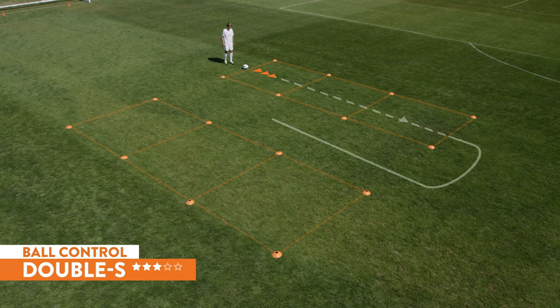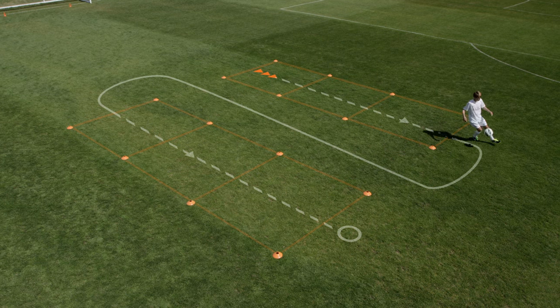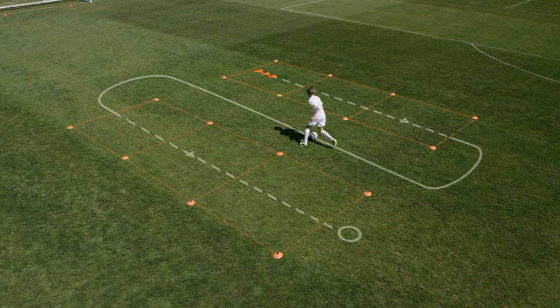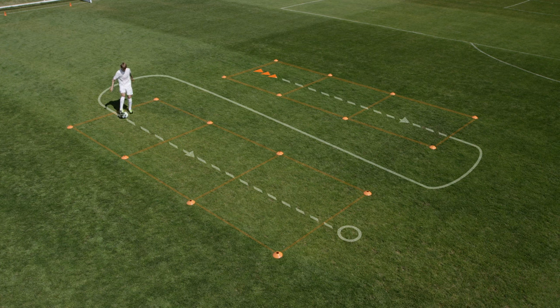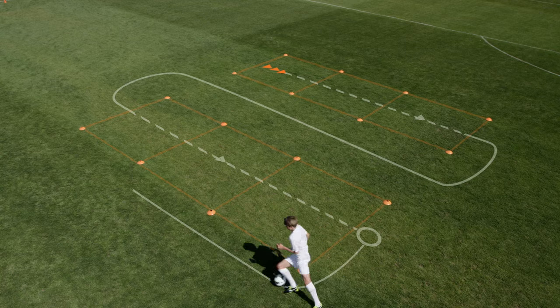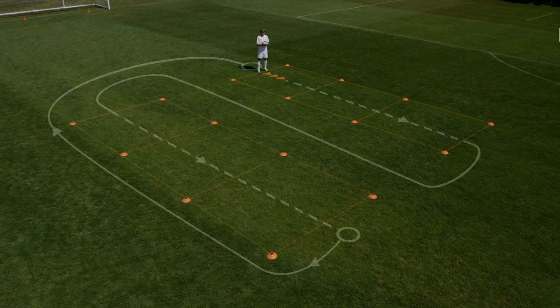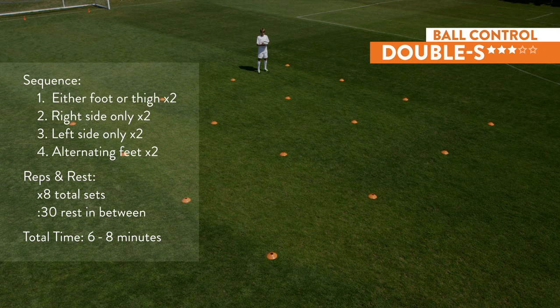Double S. Pick the ball up and using either foot or thigh, keep it in the air through the first three squares. Then turn and dribble through the middle. Turn, pick it up and control it in the air through the last three squares. Turn and dribble at speed around the outside of the squares to return to the starting point. Do two sets with either side, two sets right side only, then two sets left side only, and finally two sets alternating feet only. Eight sets total; rest for 30 seconds in between. Six to eight minutes of total training time.